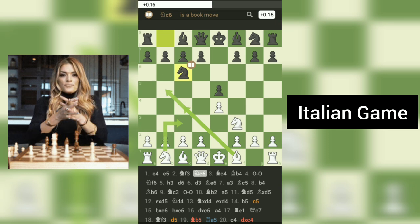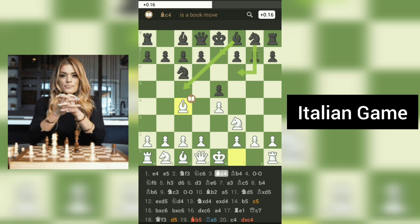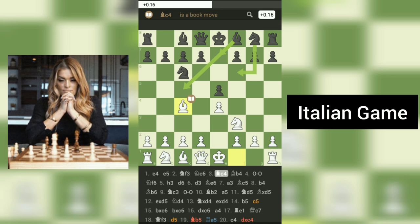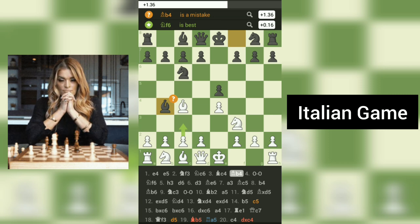White plays 3.Bc4, initiating the Italian game. This move targets black's E5 pawn, challenging its presence in the center. Black counters with 3...Bb4, opting for the solid but less common bishop's variation.